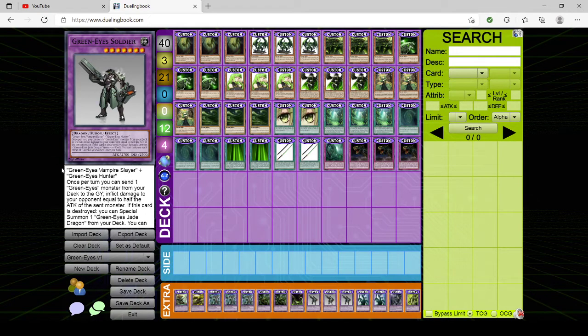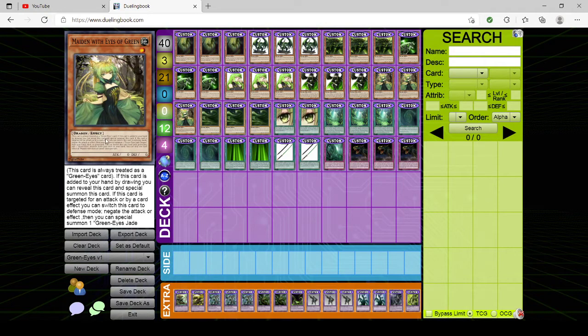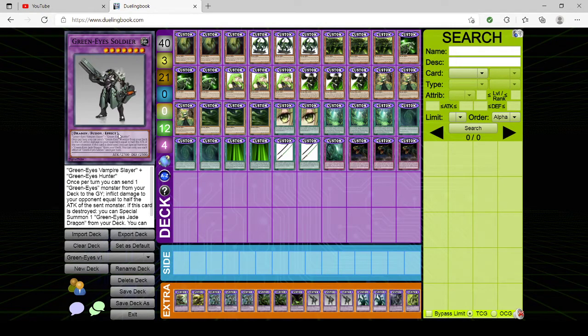One of the first fusions you normally make is GreenEyes Soldier. It requires Vampire Slayer and Hunter. Once per turn, you can send one GreenEyes monster from your deck to the graveyard and inflict damage to your opponent equal to half the sent monster's attack. If this card is destroyed, you can special summon one GreenEyes Jade Dragon from your deck. This is normally used just for the dumps. Sometimes you dump the Maiden and use its effect off the send. Sometimes you dump Alternative for damage. Never dump Jade Dragons into the graveyard from the deck off of Soldier — only do it if you can get them back.